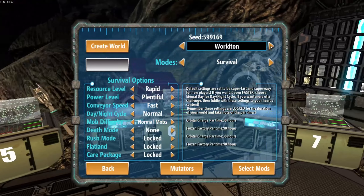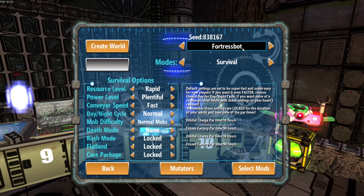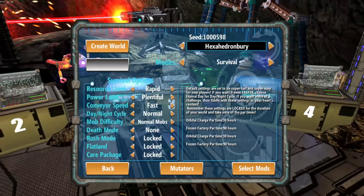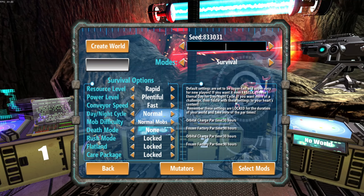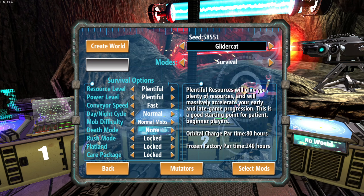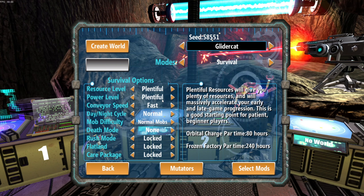We've got a couple of preset choices here. I'm going to try and get a new seed going. Let's head over to spot number two and see if this will take a different seed — in case you want to play on the same world I'm playing, I'm just going to create a seed called 'Glider Cat.' I'll hit Enter and see it change the seed number up here: 58551. For the survival options, resource level we're going to go with Plentiful. It says plentiful resources will give you plenty of resources and will massively accelerate your early and late game progression — a good starting point for patient beginning players.